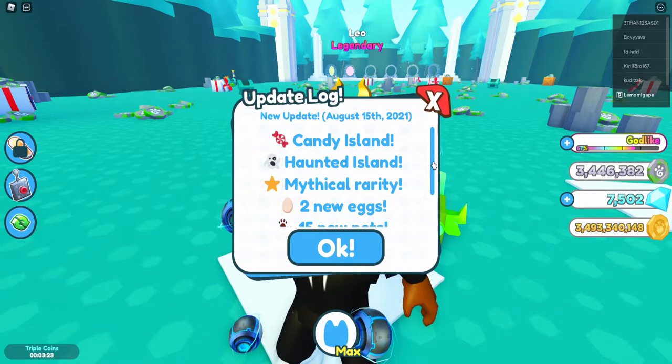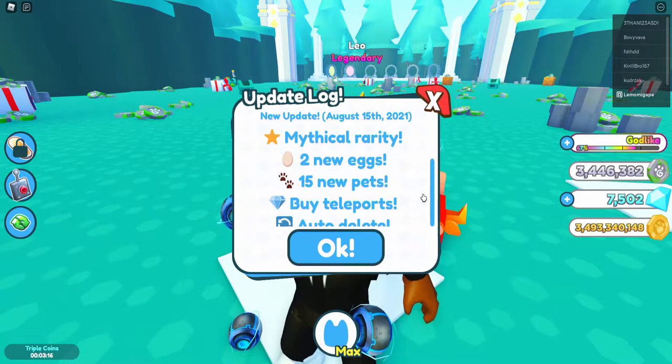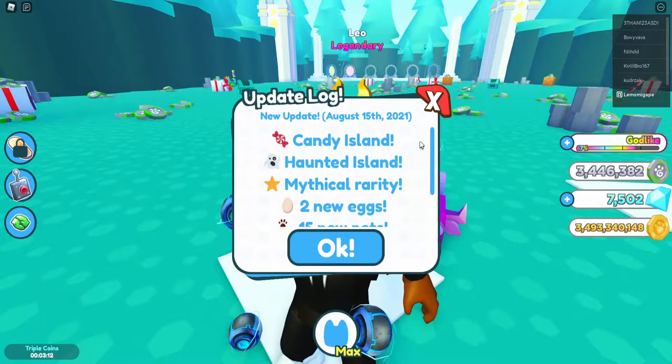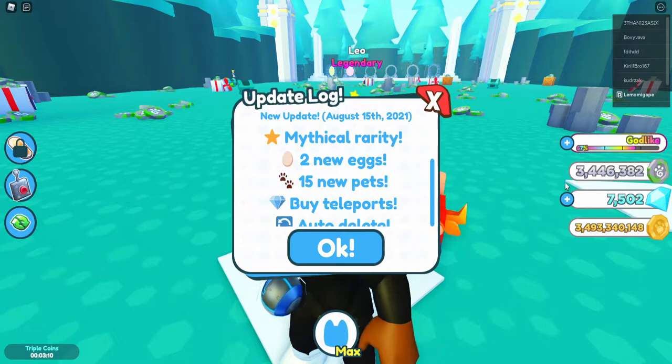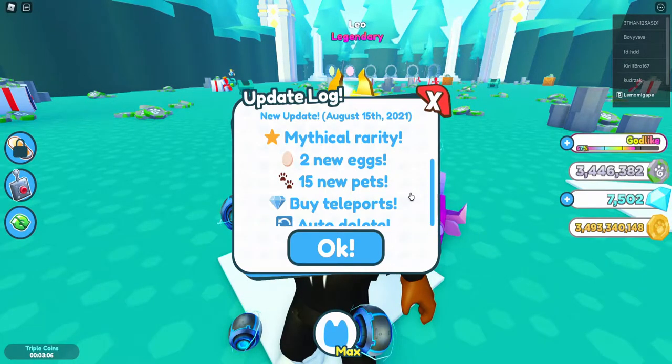The update includes three new islands — Candy Island and the Haunted Island. There's also a new mythical type of pet which is apparently really rare, but there are two new eggs and 15 new pets.